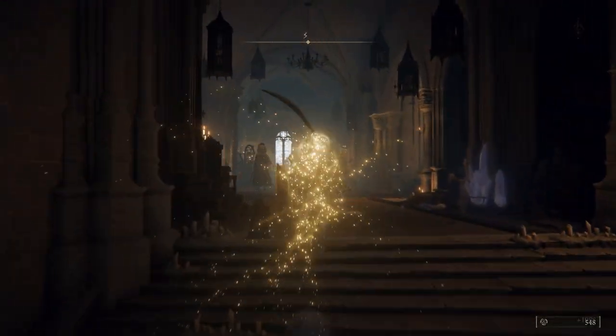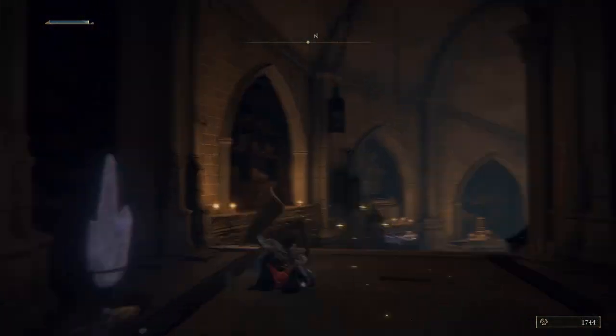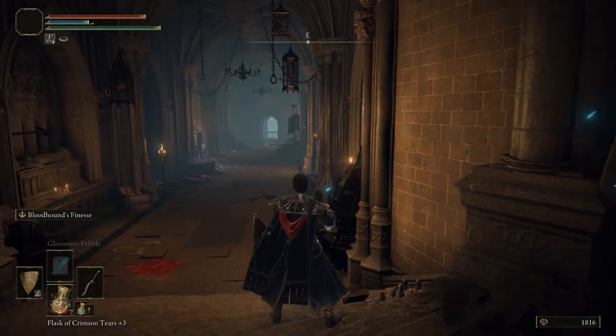Then you can sneak up on the other two sorcerers and take them out. In the second room you want to run up and take out the first sorcerer right in the middle, and then roll back around the corner avoiding all the magic bolts.